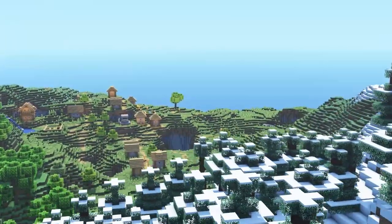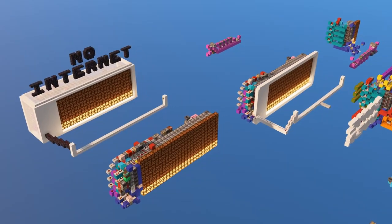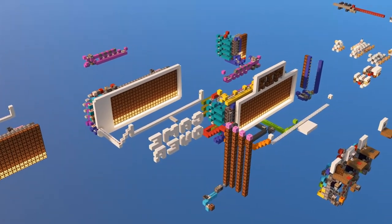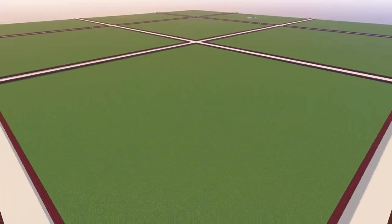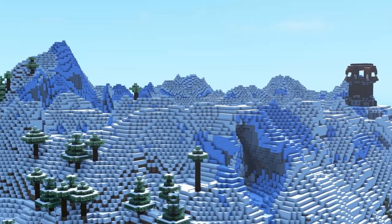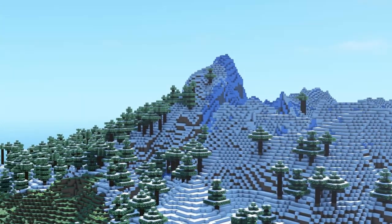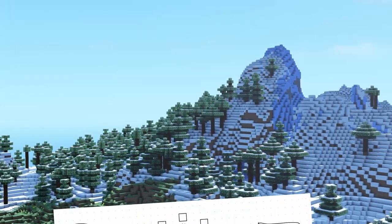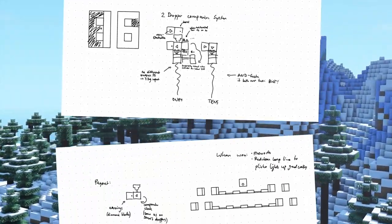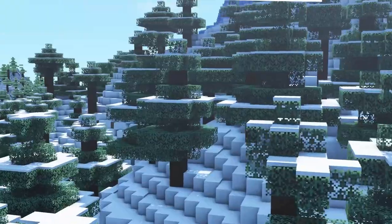Before the event even started, there were already two main groups forming amongst the contestants: those who already knew exactly what they were going to build and already had a finished copy in another world, and those who hadn't planned anything in advance. I was somewhere in the middle. I was on vacation up until the very day the challenge began, yet I didn't want to be fully unprepared, so I started prototyping and coming up with different ideas. In the end, I decided the only build that would really fit my channel was, of course, a gambling machine.